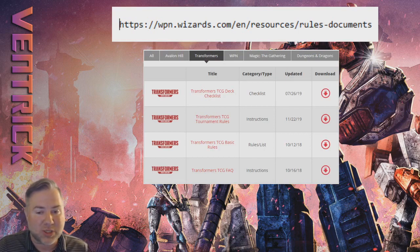The next document is the basic TCG rules — if you're here thinking about doing organized competitive play you probably already know the basics. And then there's the Transformers TCG FAQ, which is basically a bunch of rules roundups all in one place — question and answer so you can understand how certain card interactions work.